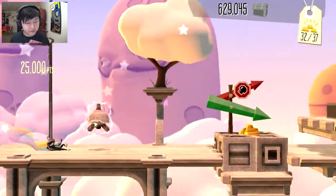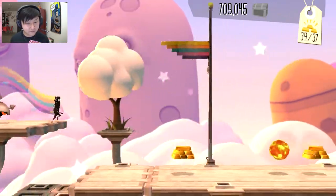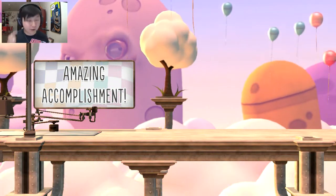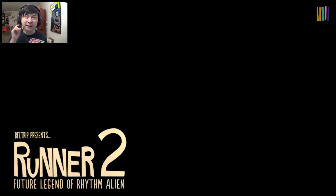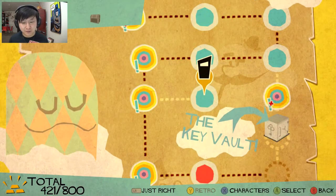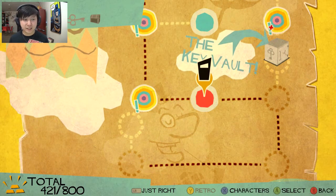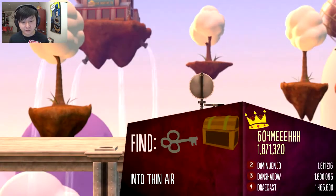Gotta duck under those enemies — little zappy zoops. We went on the other path this time but there was nothing different about that. We missed one gold right before the freaking finish line. So close to getting that bonus again. I said I wasn't concerned about getting all the gold and I'm still not 100% — I really don't care that much. But it does feel good when you get them all and get to do that bonus minigame. This one has 61 gold in it — holy crap, this is going to be a hardcore level.